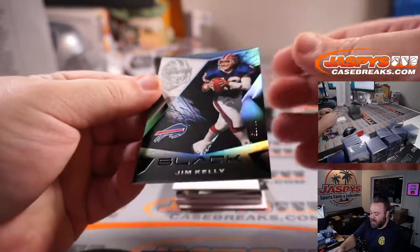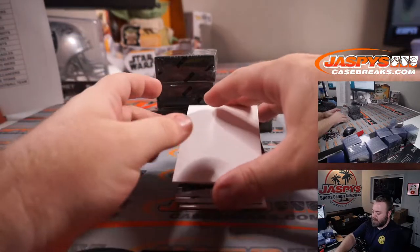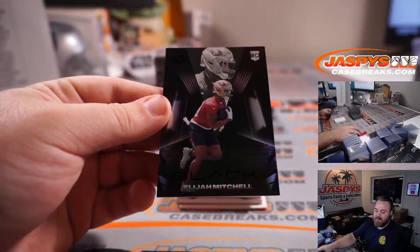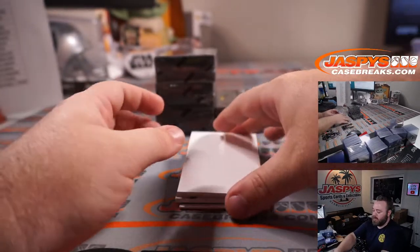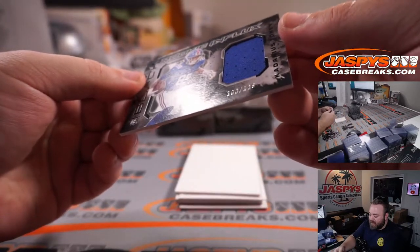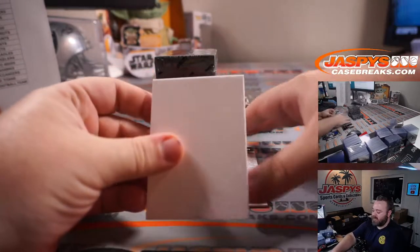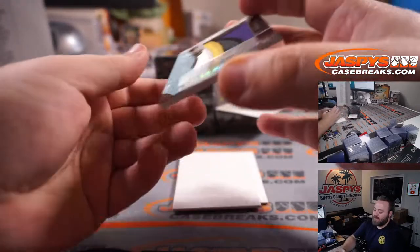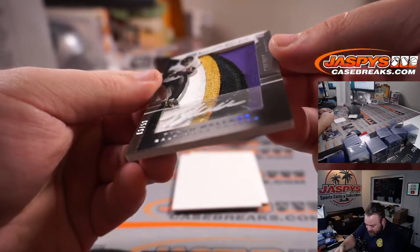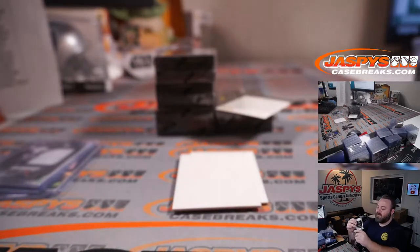Starting off with Jim Kelly, 47 out of 75, Buffalo Bills — David Batterino. And Elijah Mitchell rookie for the San Francisco 49ers — Brandon Lots of Lip. We've got a rookie influx relic of Kadarius Toney, 100 out of 125, for the Giants — Philip to win. And a redemption — we'll save that. Check out the patch auto: four-color patch auto Tylan Wallace, that is 6 out of 50. Sizable signatures, nice four-color patch there, silver ink auto.